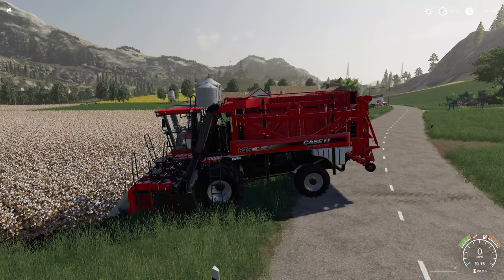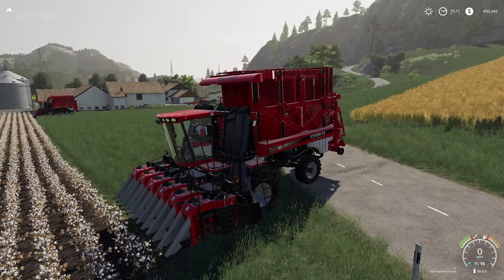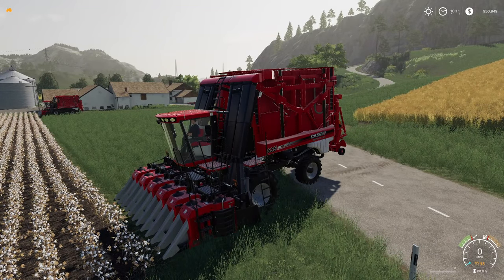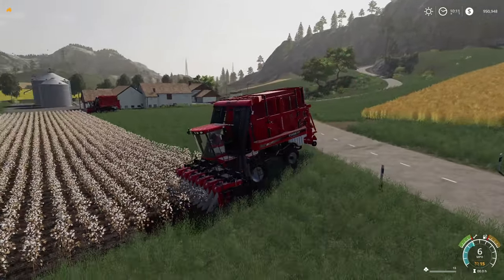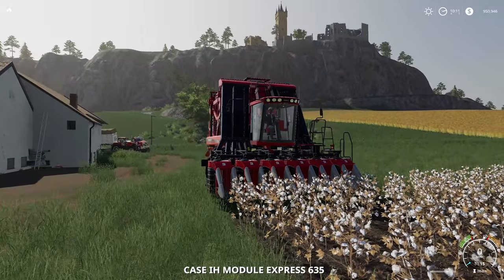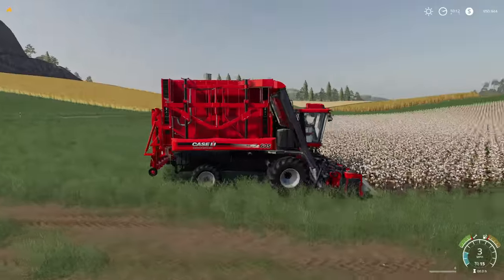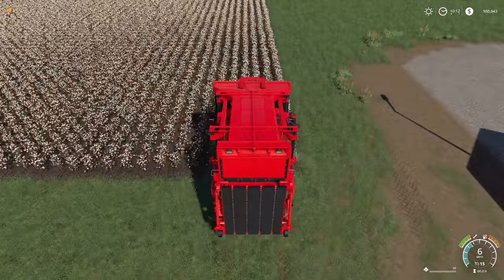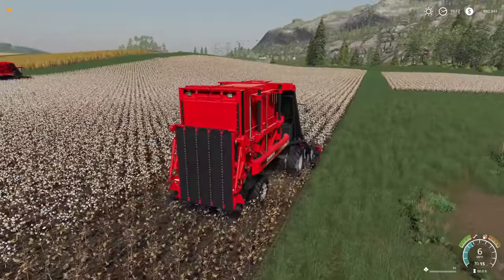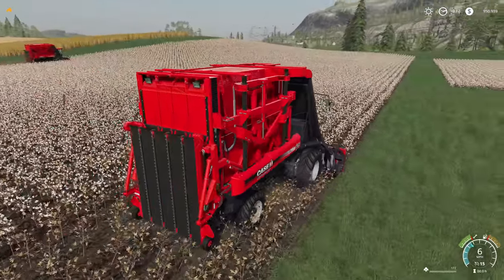Step three is to harvest. Turn on your harvester — you will need to unfold it first, which is done through the options menu. Check what buttons to press for that. We're going to hire a worker. If you don't want to hire a worker, you will need to lower and turn on the implement yourself. That's basically all you need to do, and then you will start harvesting cotton.